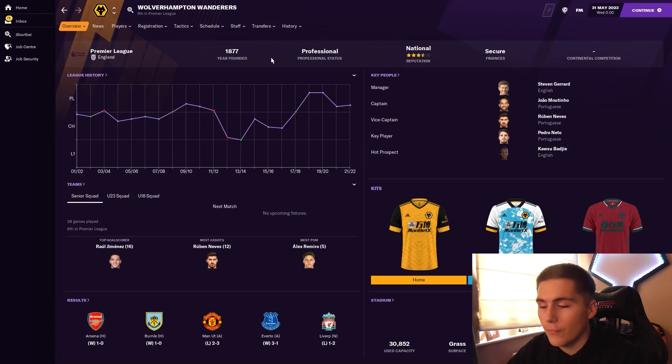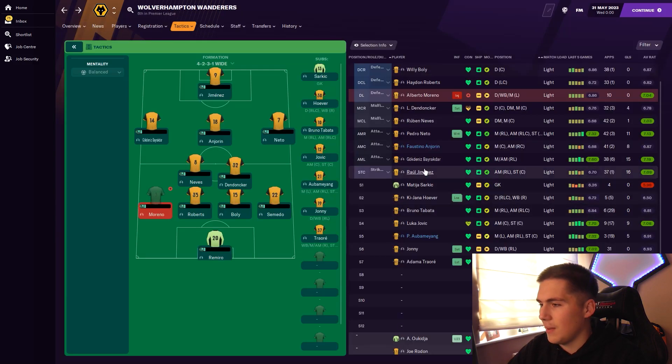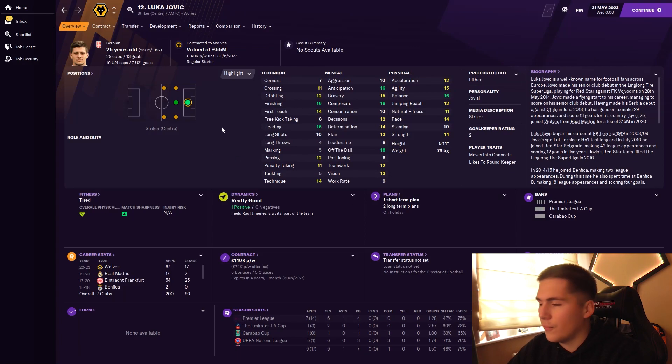Jovic is still not getting consistent game time, though. Out of interest, Jimenez is playing 30 games with arguably better attributes, and you could argue Wolves should be going with a two-up-front system to suit the quality of forwards they have. But obviously they're sticking with the 4-2-3-1. Let's skip forward another year and see if we can finally get Jovic some consistent game time.